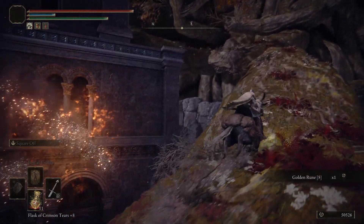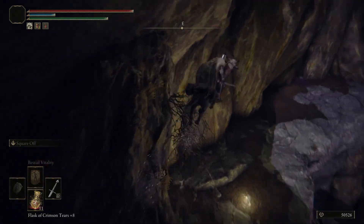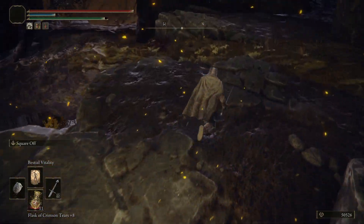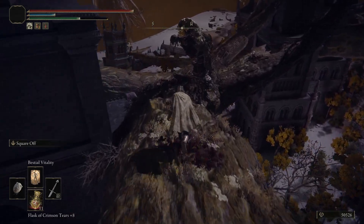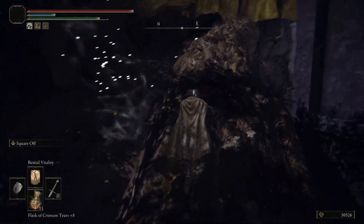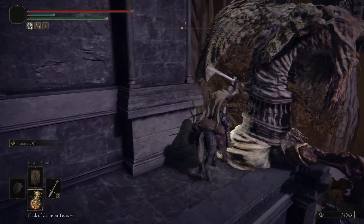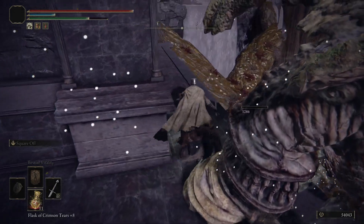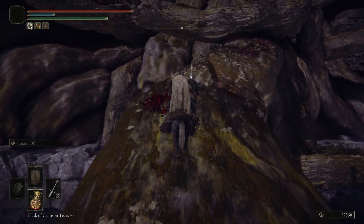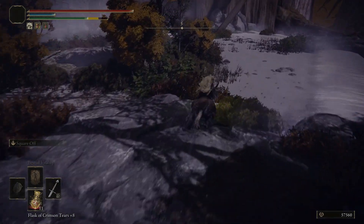There are a few items sprinkled around though we're not focused on those too much. Instead, we're going to head up to the left here, drop down, where there will be a Site of Grace. From there we can head back down, and this puts us behind the enemies, so instead of having them breathe fire at us we can just walk straight up to them and get some easy kills. If you look at our runes when we kill these enemies, for how easy they are, they give a lot of runes. So this isn't a bad grinding spot.